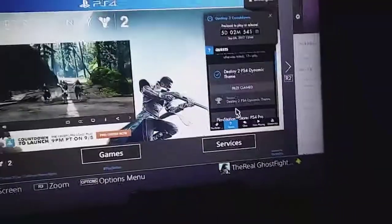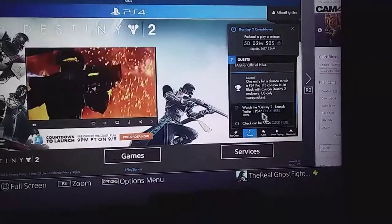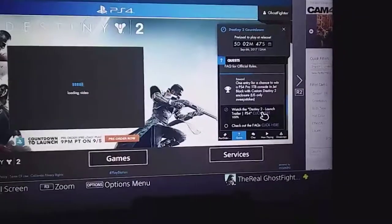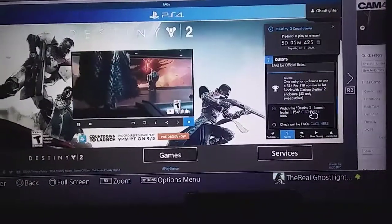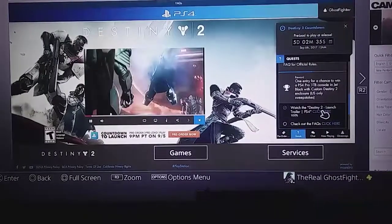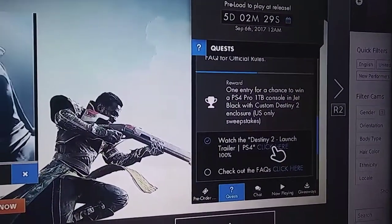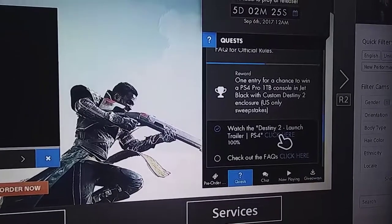I watched the video, and once I watched the video you can go to the next one. Like this one — if I click on it, I got the avatar from watching the video. So if I click on this one, the video will come up, it will show the video playing, and then once the video is at 100% it will let me claim. It says once the entry — once for the entry to win a PlayStation 4 console.